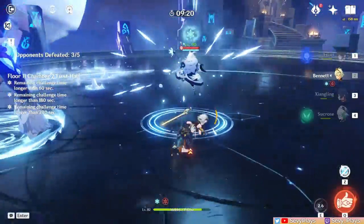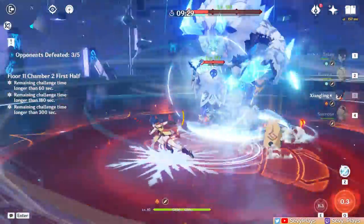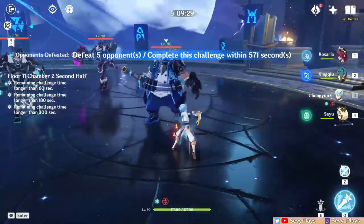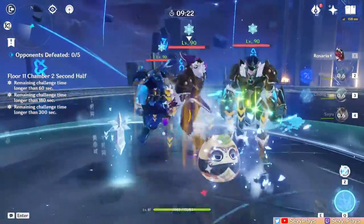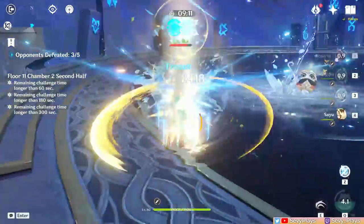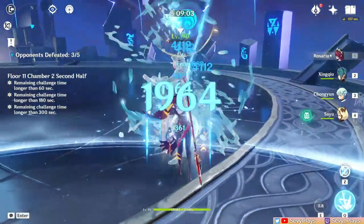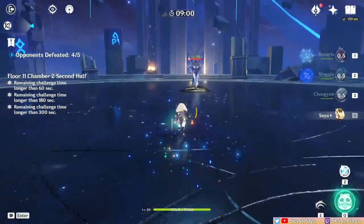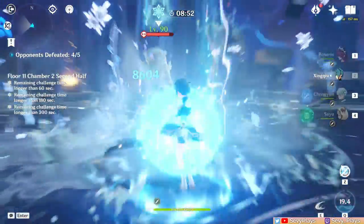After it dashes, it should stop with the Cryo Fields and will be easier to kill. I-frame its attacks with dashes or burst animations if you want to kill it faster without having to run away. In the second half, the Fatui spawn in a group of four first. Your two Cryo units come in handy here to freeze the Hydro Fatui and weaken the Electro Fatui, so unleashing all your AoE attacks while the Fatui are clumped together will kill them fast. Then Mirror Maiden spawns on the other side. With a freeze team, it's pretty easy to keep the Mirror Maiden in one place. She is pretty tanky though, so try to keep her frozen before she teleports elsewhere.